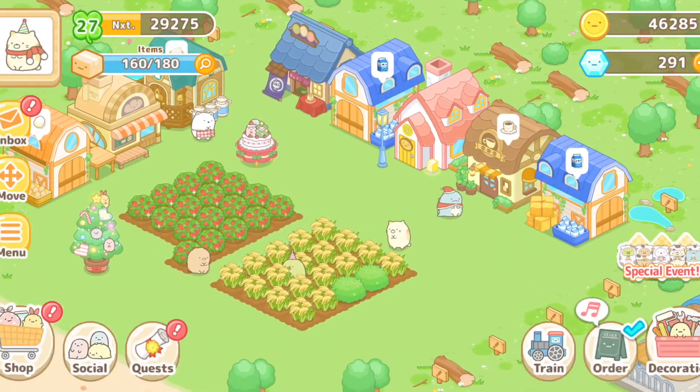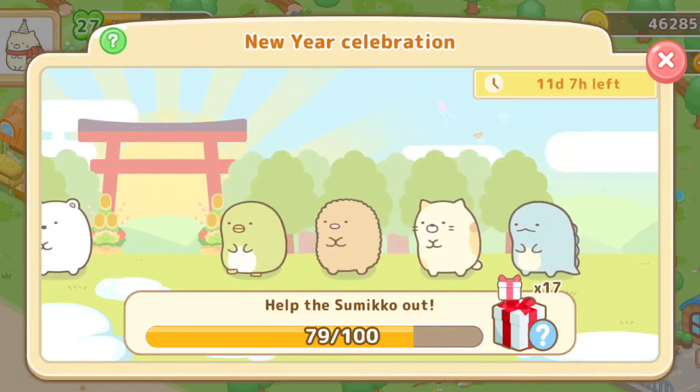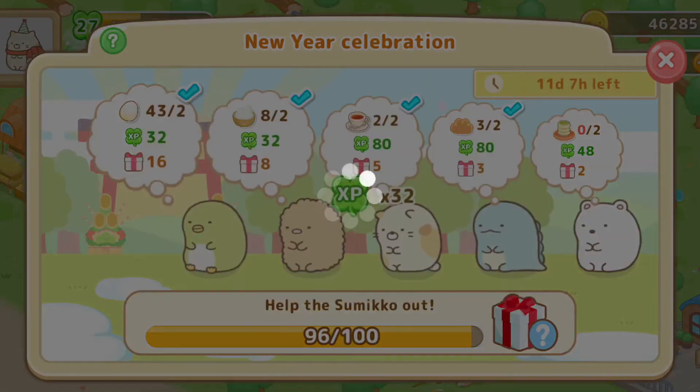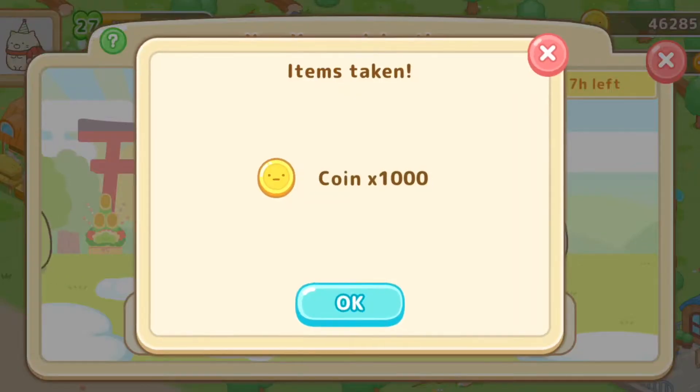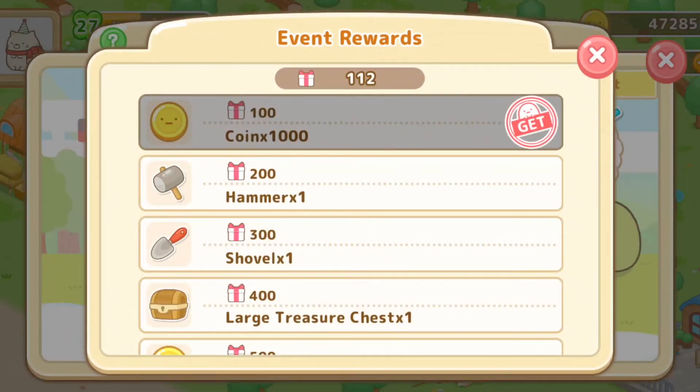The best strategy to fill out the gift requests is to fill out the orders one by one in order. I guess the game producer wants to honor the behavior of lining up, because you can see all the Sumiko are lining up and waiting for their gift. So it's bad to cut the line.